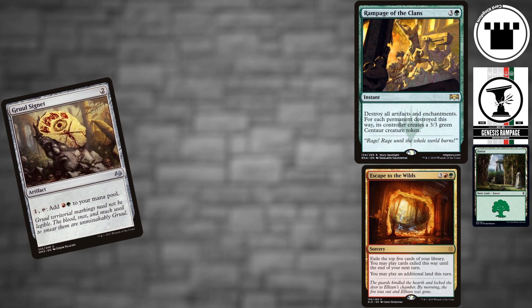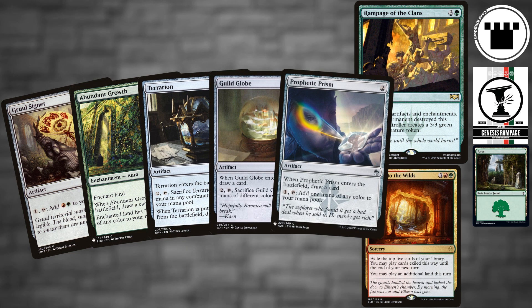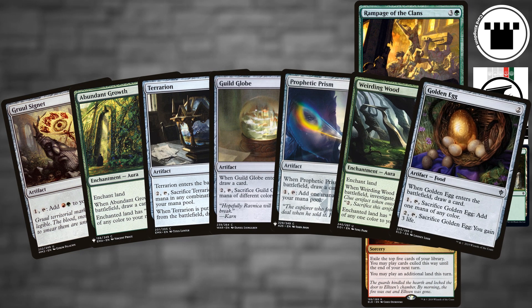Now for the bits. Three Gruul Cygnets ramp us a bit but mostly function as fixing, along with three Abundant Growths, three Terrarion, four Guild Globes, two Prophetic Prisms, four Weirding Woods, and four Golden Eggs. While those also draw us cards in one way or another, those are also our red sources.